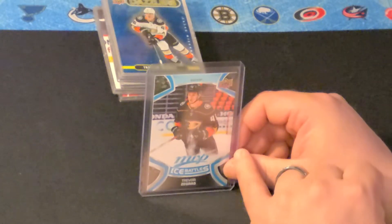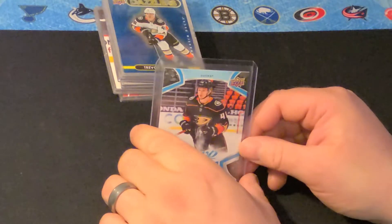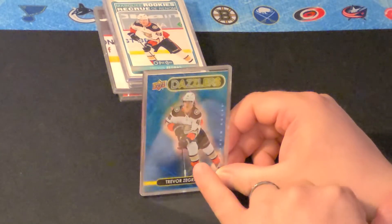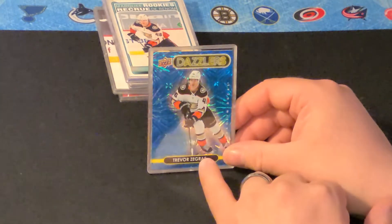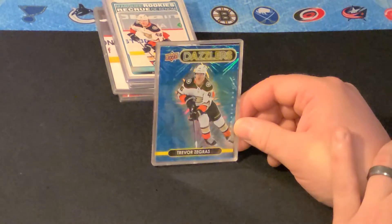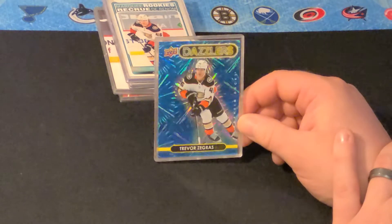Here's an ice battle version of the checklist from the rookie checklist. So that's got the dark Ducks jersey. Here's his Dazzler. The blue is the standard color that comes out of retail boxes and hobby boxes. The pink ones are the more rare, and I believe green are blaster box exclusive. These Dazzler cards are always pretty cool.